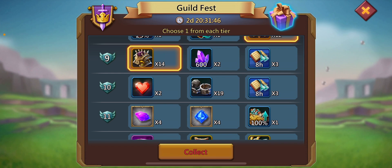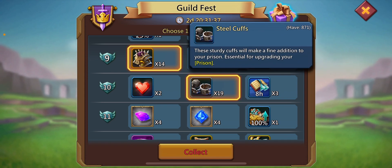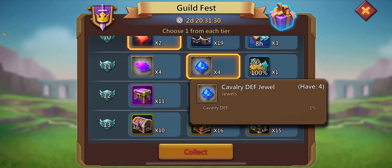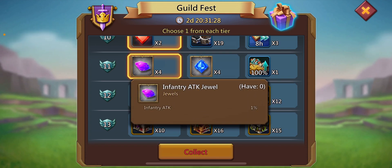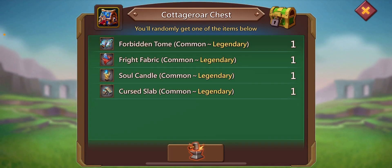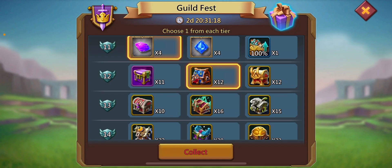Now I have two options: either I can go for a 20- or 4-hour research speed up. But if you are F2P you should go for the Steel Cuffs, but today I am going for the Hearts. If you have two jewels — one defense and one attack — you will always try to select the attack jewel because it will help you more.